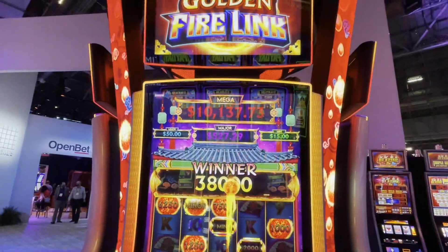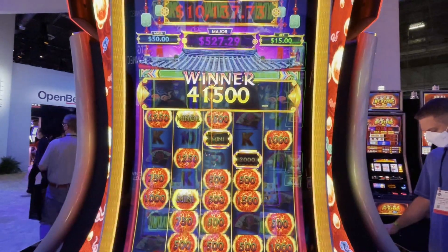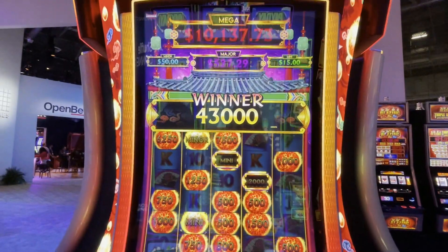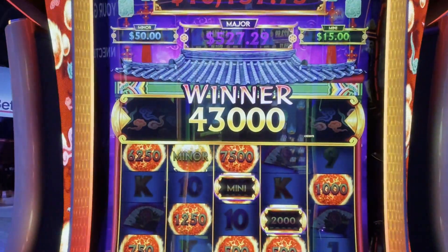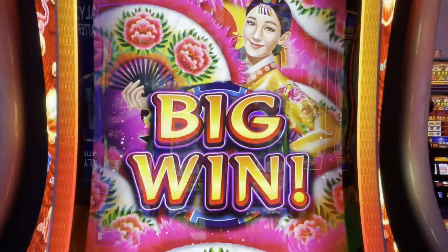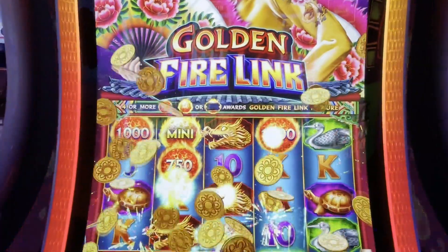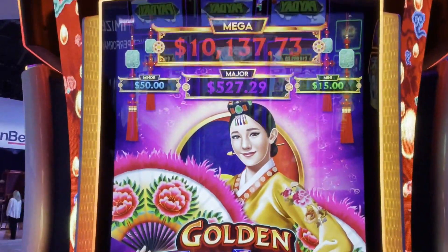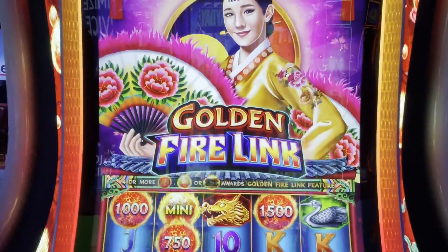How cool is Golden Firelink? This is a new feature — super excited. They have two themes right now and will have a total of four when all is said and done. How cool is that — Golden Firelink, it's a big win! These will be coming to the casino too. Four hundred and thirty dollars on a five dollar bet — that's really nice. So that's the Golden Firelink. This is the Cliche Blossom, okay.